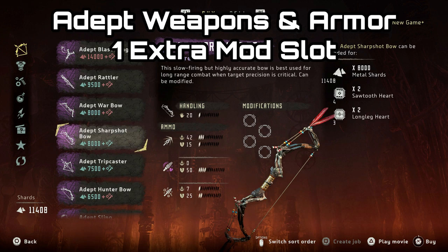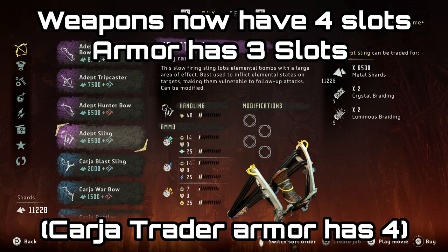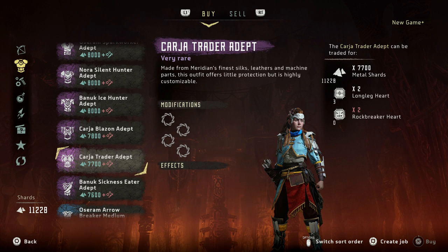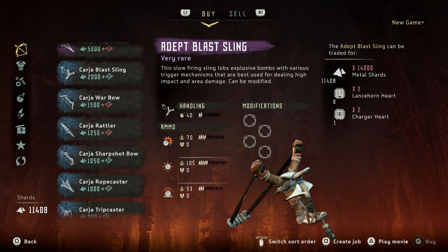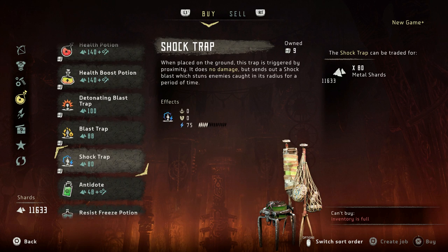A new addition to new game plus is the inclusion of adept weapons and adept armor. These are the same as the very rare variations of the armor and weapons in the game, but instead of two or three slots, the weapons will have four modification slots and the armor will have three modification slots. That one extra modification slot can be a really big game changer. The only thing is these armors and weapons can be very expensive to buy, so make sure in your loadout snapshot you have a lot of metal shards and resources to pay for them.